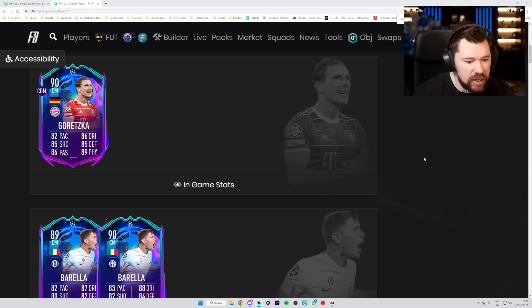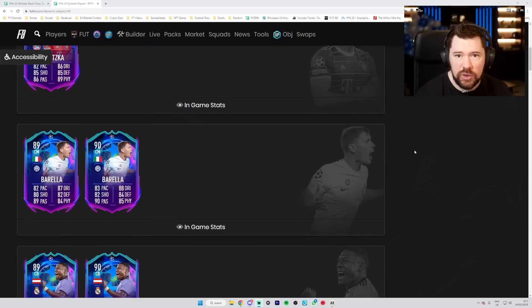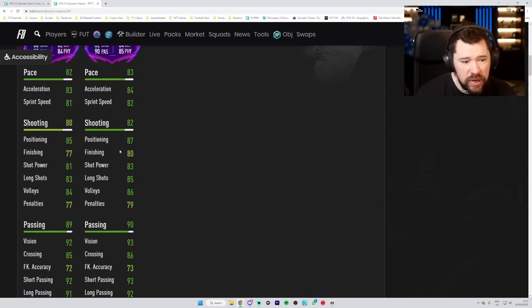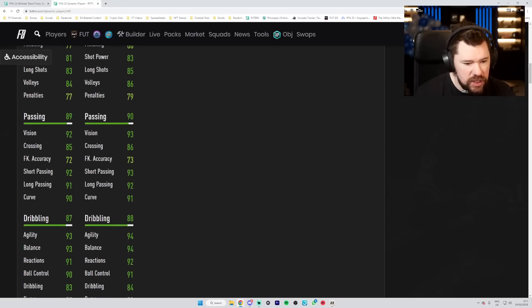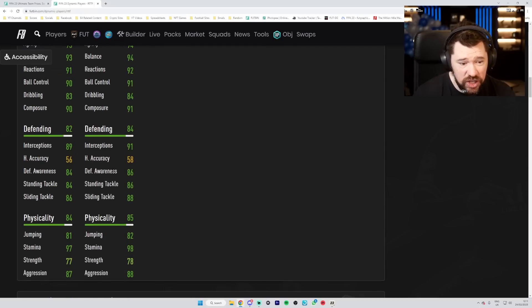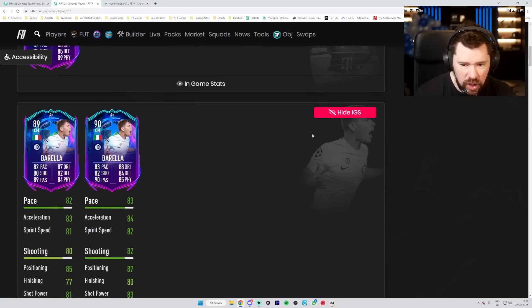The first card with an upgrade is Barella, there on the screen. He's gone from an 89 to a 90, gaining one pace, one dribbling, two defending, one physical, one passing, and two shooting - so literally just ones and twos. The finishing boost is quite nice, passing is just ones, dribbling is just ones, defending is twos which is genuinely really nice, and physical is just ones.